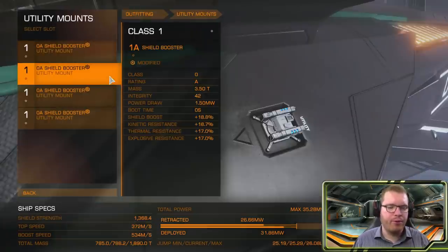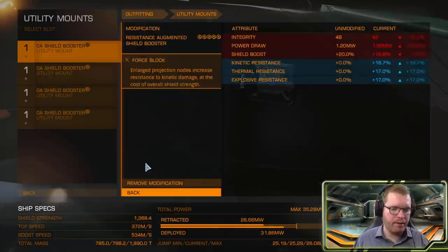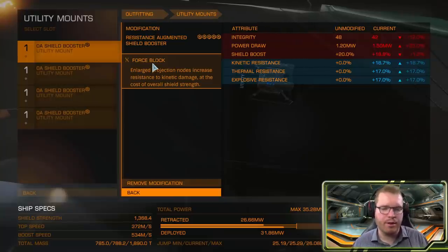For utility mounts, it's pretty straightforward — all shield boosters, and all of these are engineered with resistance augmented and force block. We're going for a very resistant, heavy shield build, because we want to get as much effective shield regeneration as possible. After we've taken down a ship we'll probably be on low shields, so we put four pips into shields and sit while we wait for the collectors to do their thing — slowly regaining shield while we look for the next target.